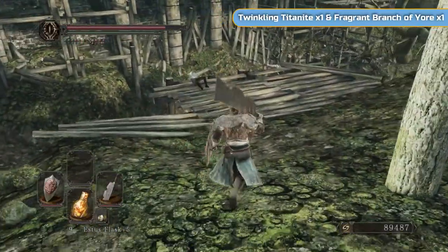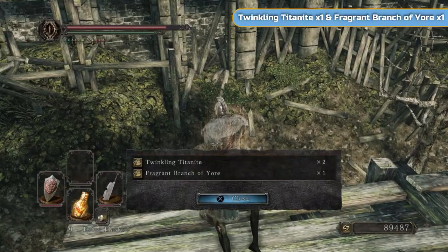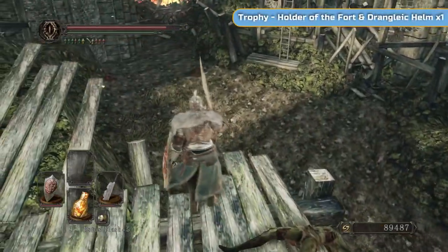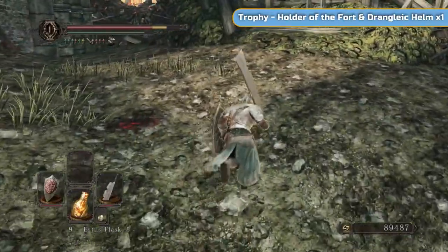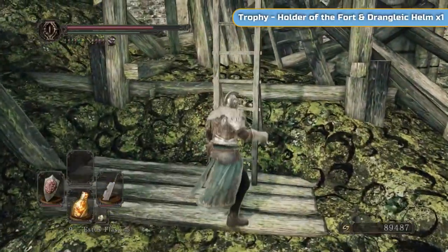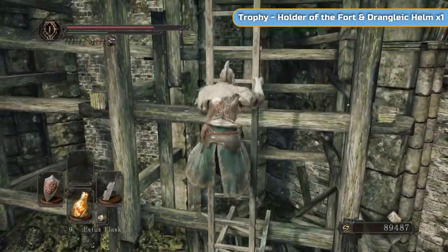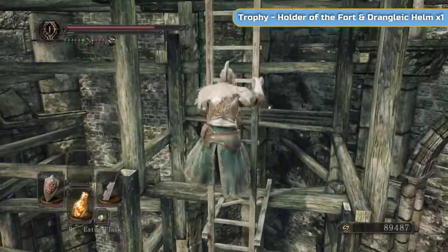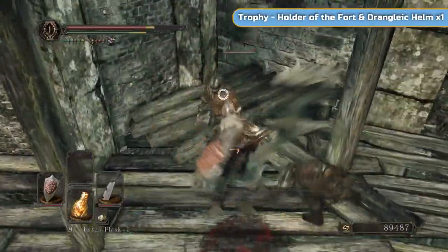We're going to drop down here. There's a fragrant branch of yore if you need that, and two twinkling titanite if you need any. I could just use the feather here but we're right back. I forgot it's not just up this ladder — I've actually got to run around. I've committed to it, but we're just going to run and get two trophies quickly.